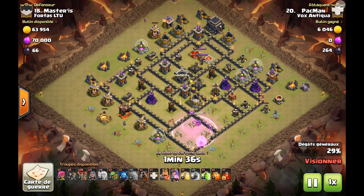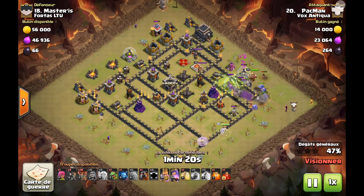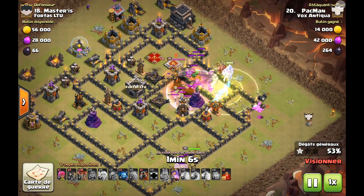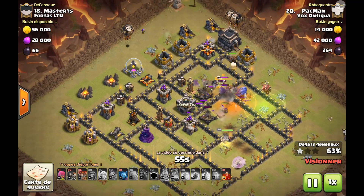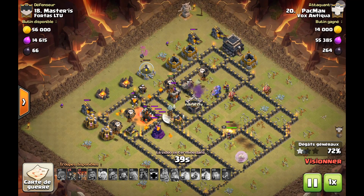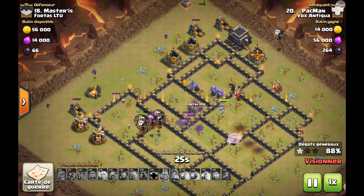Sur la droite il fait de même. Il envoie ensuite le golem pour tanker, les sorciers pour déblayer, le roi, le sort de saut plus les boulistes. Ils vont rentrer puisqu'il y a le roi adverse qui va attirer les troupes, sort de soin bien positionné. La troisième anti-aérienne va tomber. Sort de poison sur le château de clan puisqu'il y avait un bébé drag. On envoie le mollusque très loin pour monopoliser un maximum de bâtiments, les ballons par groupe de deux cette fois-ci. Troisième phase redoutable et efficace — trois étoiles encore une fois avec cette compo.